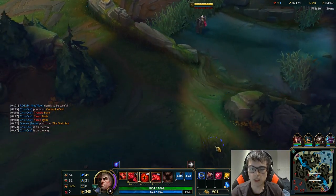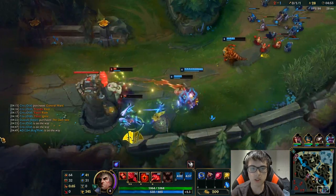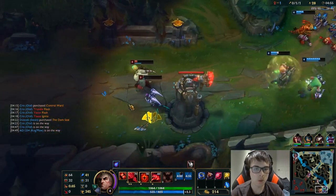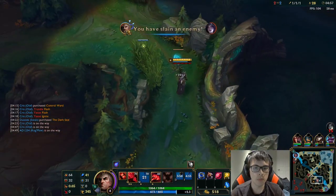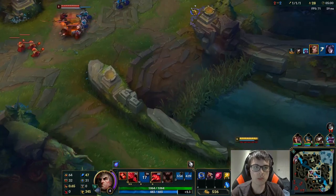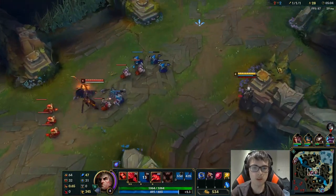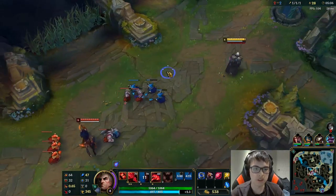I pushed the lane first because I teleported back. I'm going to try to make use of this roam and try to get a W off on the bot lane. Free kill right there! That gives me two stacks on my Dark Seal and helps out the bot lane too. If they can get a really early first turret, that'd be amazing.